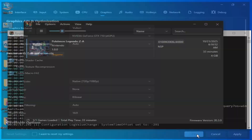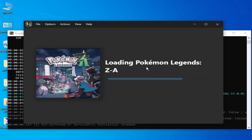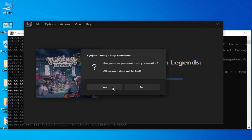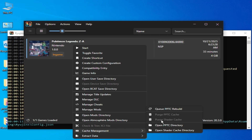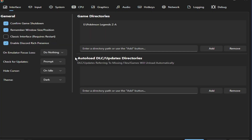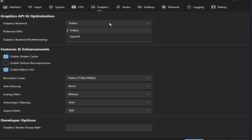Click Apply and OK, then play the game. If you're still facing the issue, stop the emulation. Click here and delete the shaders and PPTC. Go to Options > Settings > Graphics and select OpenGL.